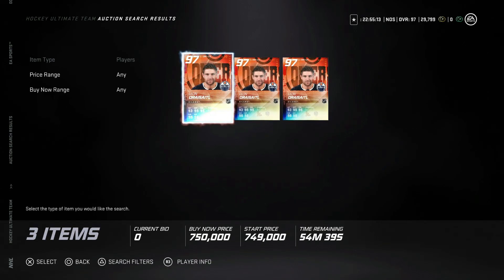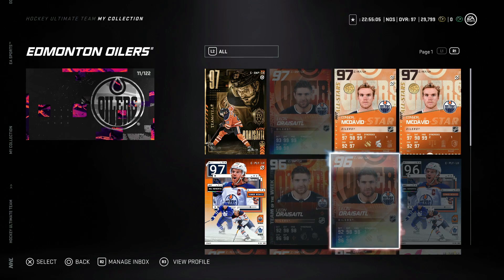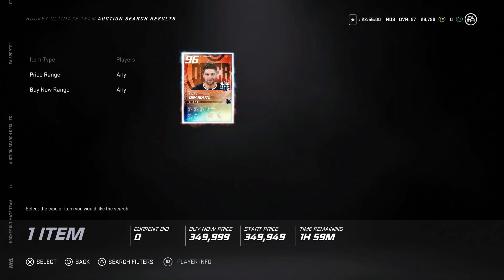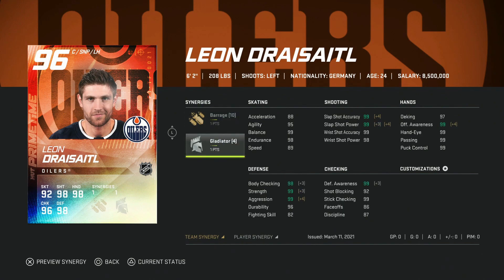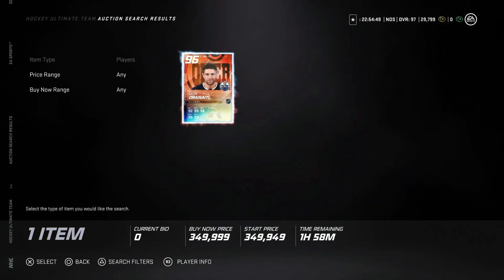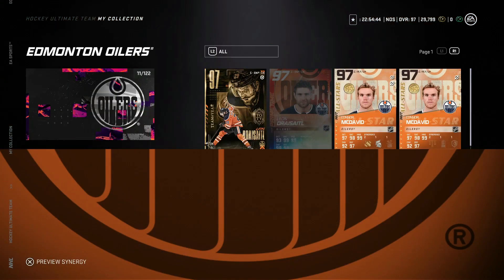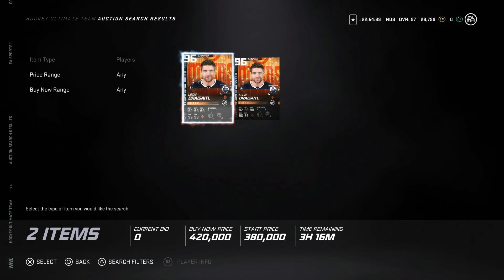I'm curious to see what he's going for on the market. That's not bad value — the synergies on the Team of the Year version are so much better because of Workhorse. His older card is like 349. This is what I'm talking about when Prime Times are just so good — this card has a ton of value even without maxed skating or speed. Especially this one because it has Thief on it, so be on the lookout. A thief version is a really good centerman — one of the best buys right now is the Leon Draisaitl card.